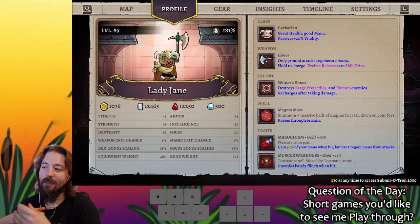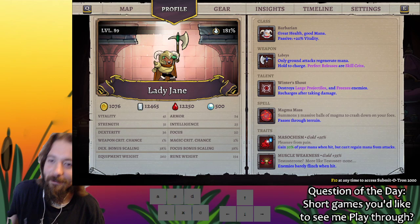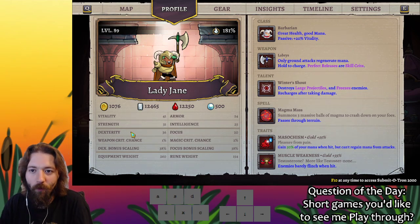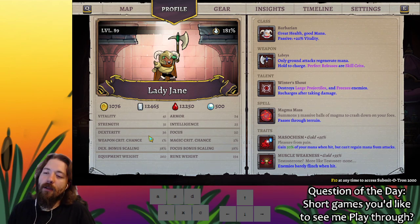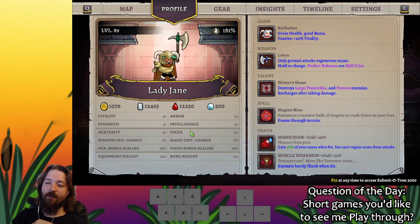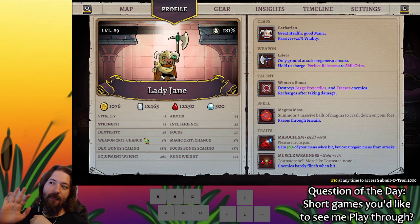So this video is on dexterity. When you first start at level one, you have 15 vitality, zero armor, 15 strength, 50 intelligence, 50 dexterity, 50 focus. Weapon crit chance is at 5% as a knight because knights get a base plus 5% crit chance, and magic crit chance is at 0%.